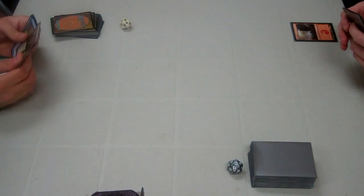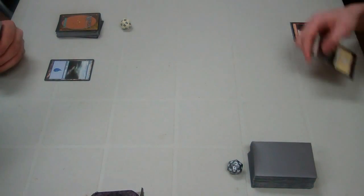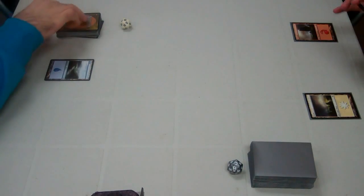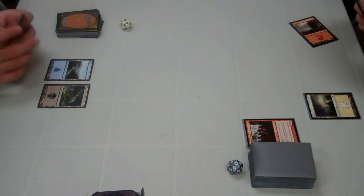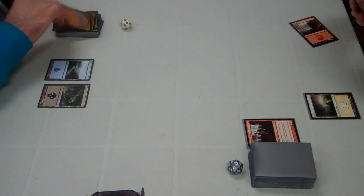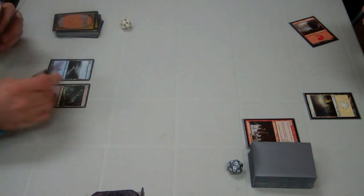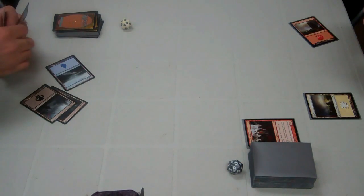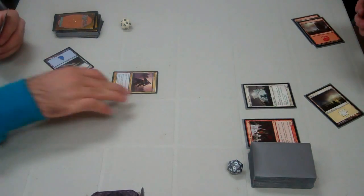West plays a Mountain and passes. I play an Island and pass back. West plays a Plains and passes back. I play a Swamp. West plays a Stromkirk Noble — the fact that the intro deck comes with a Stromkirk Noble is pretty nice because those are good cards. On my turn I tap three — one Island and two Swamps — to play a Drogskol Captain.